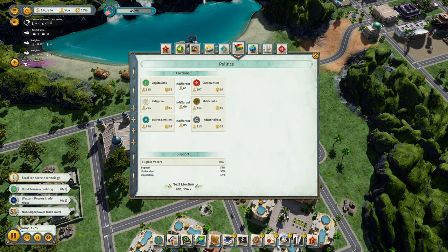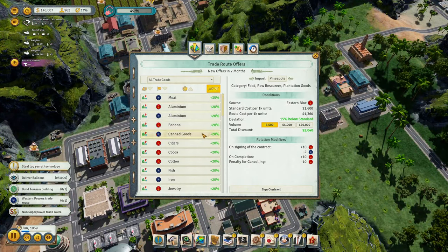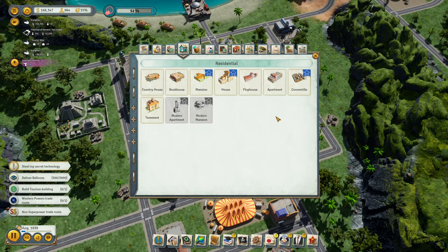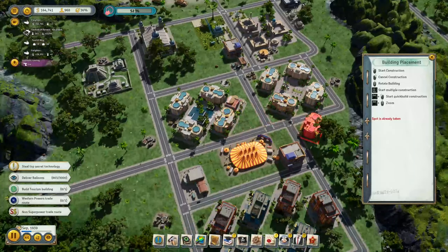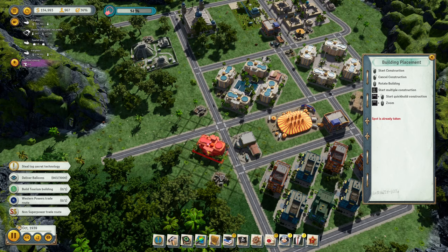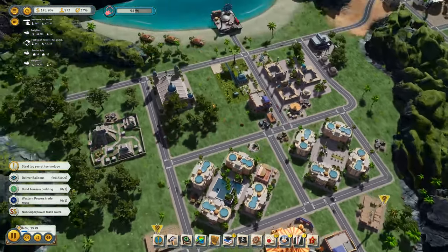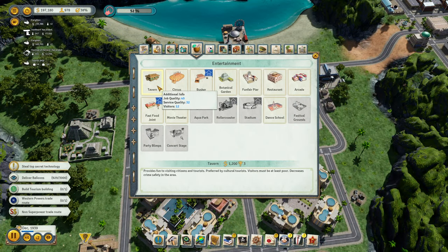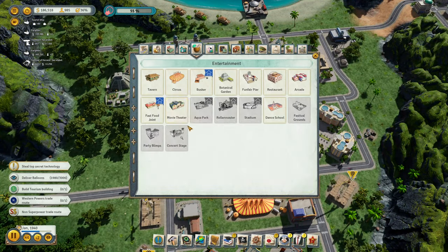We do want the capitalists on our side a little bit. So once we have balloons, if we can import that — there we go, balloons. Let's import that and move on. Need a few more hotels. More hotels. And maybe a motel here for cheapskates. More light and concrete pier — improve stuff all the way. Let's get a tavern for people close by here. I don't want a dance school necessarily, but we can get a movie theater.